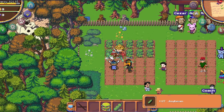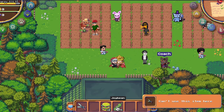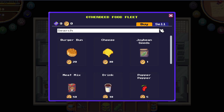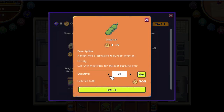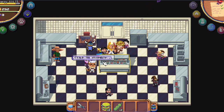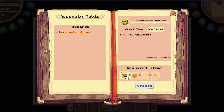Don't bother with onions and potatoes for now — just do the joy beans, they are done very fast. We will grind those a lot. Once you have joy beans, come back inside. You need two joy beans per burger, so sell all the rest.